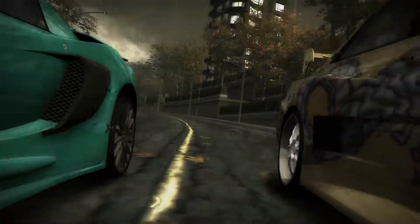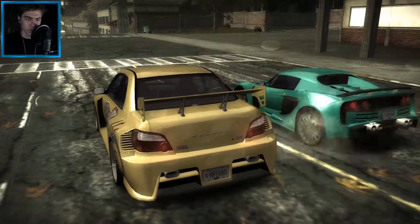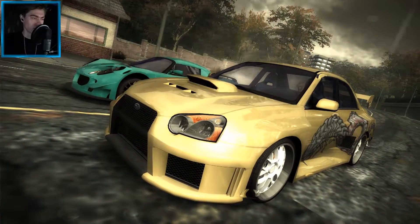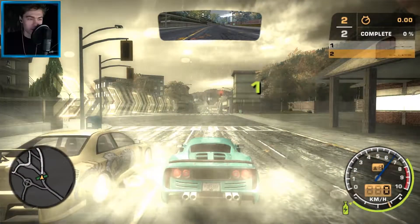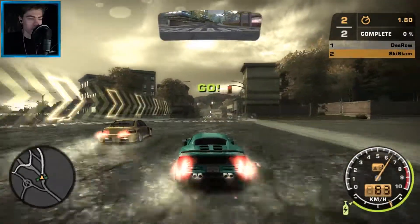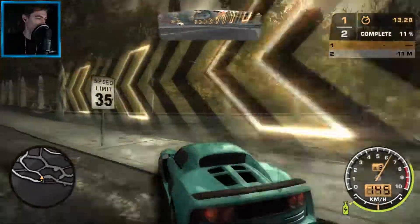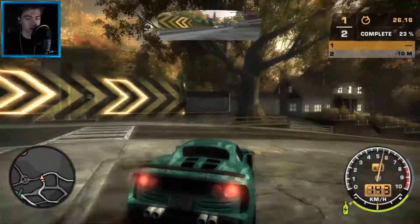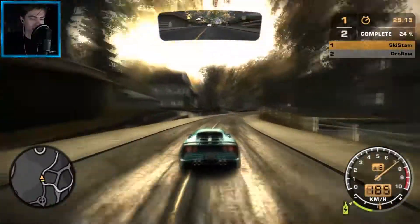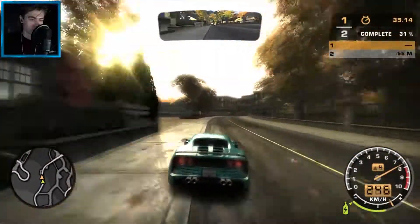Alright, here we go for the second race. Does he have a different Subaru? Looks the same, just a different color. Let's see if we can get a perfect launch — nope, of course not. Let's use NOS in the beginning to get ahead. This car is really freaking good if you have a good driver to compensate. You don't have any speed breakers obviously in online, so you have to keep that in mind if you're used to using that — which most people are.